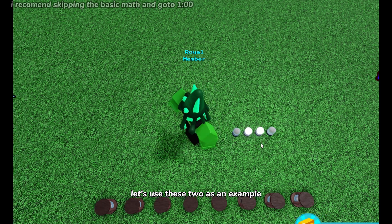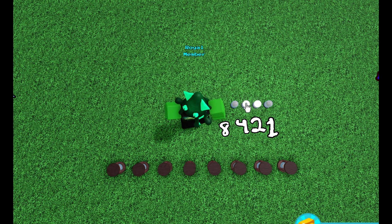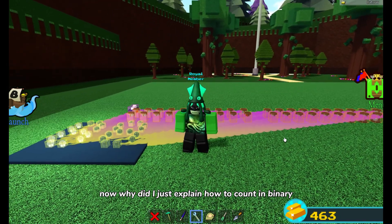How do we read binary? Let's use an example: this position is a one, this is a two, this is a four, and this is an eight — you can see this as exponential increase. To get the number, you add the active positions together. For example, four plus two equals six.